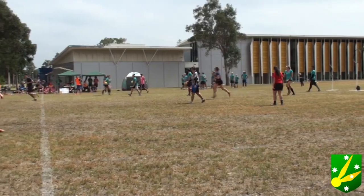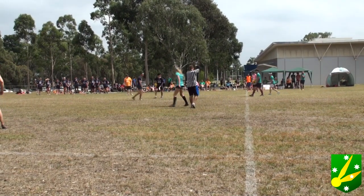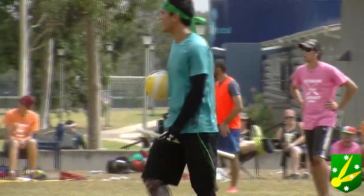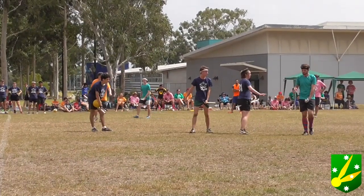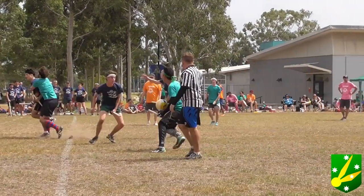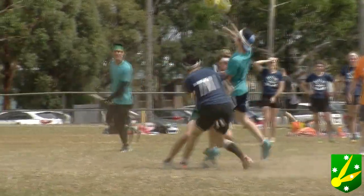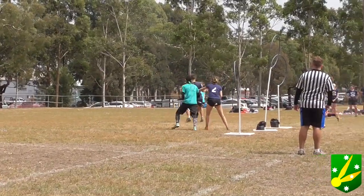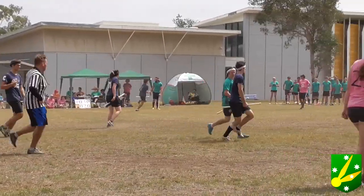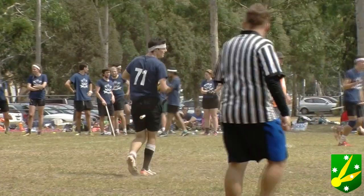Unfortunate there — he was in for a good chance. Quaffle now back with New South Wales, waiting for an option to pass to. Raj walking up slowly, letting everyone get into position. Luke offering a barrier between the beaters, going for the tackle and gets him to the ground. But Victoria maintains the bludger. Some quick spins looking for a goal. Good dodge by the New South Wales chaser but picked up by Leslie. Really a case of size versus speed — Victorians just had the extra height to block those goals.